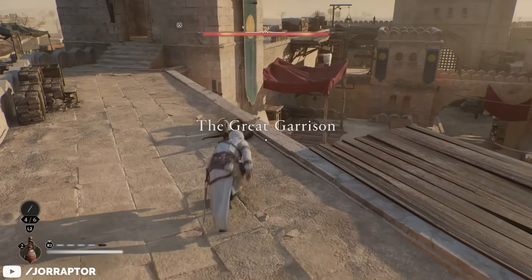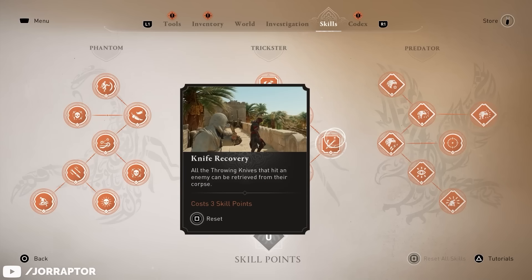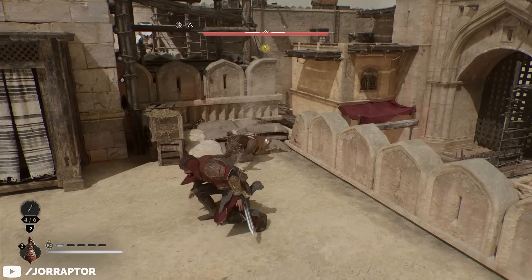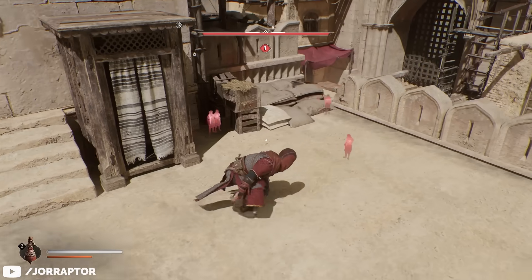You can actually pick up your Throwing Knife even after the body has disappeared, if you have the Knife Recovery skill. You have to be quick though — if you kill an enemy that disappears and don't immediately pick up your Throwing Knife, then it will be gone and you will lose it.